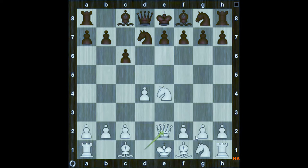White can develop his light square bishop to g2, or can castle queenside. Knight g6 to f6 according to the plan. It is surprising that even strong masters have been caught in such a simple trap.